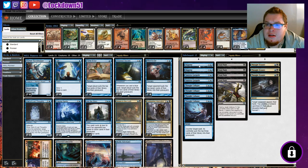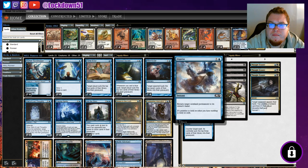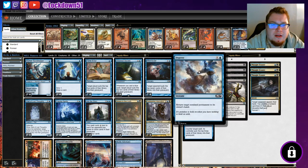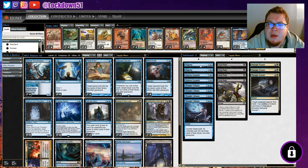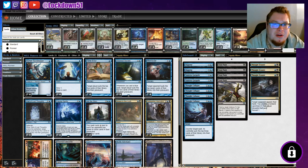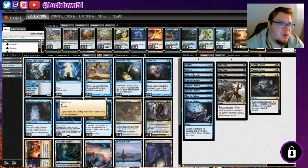We took out Psychic Corrosion from the sideboard and added in Disperse. I've been seeing some people playing with the Hexproof card, Leyline of Sanctity, something like that - so this is another way to deal with an enchantment if needed. Maybe there are better Disperse cards but this was just what I had in my inventory - I thought it might be more useful than Psychic Corrosion since I don't see us using Psychic Corrosion all that often. Hope you guys enjoyed - leave a like, subscribe for more mill and more slivers coming up this week, and we'll see you in the next video!